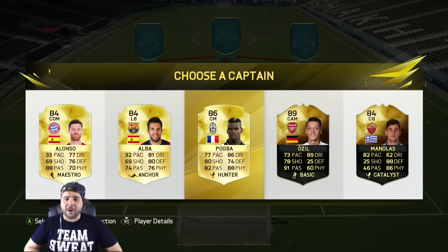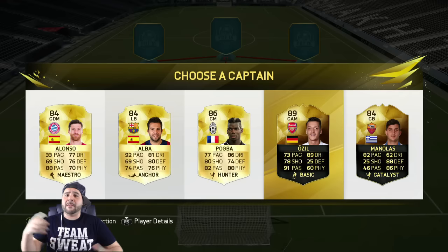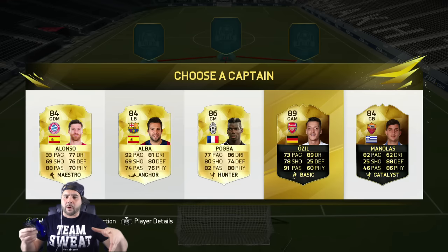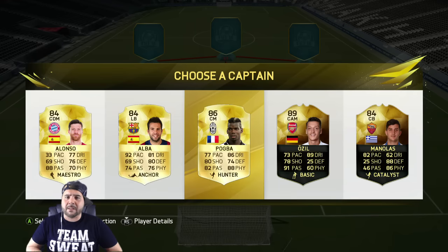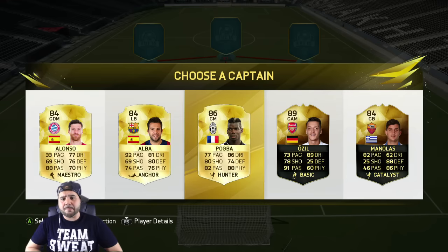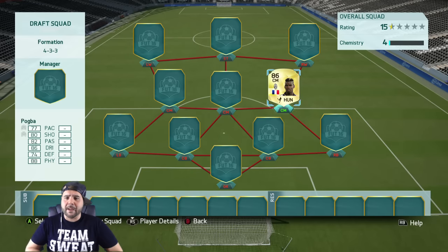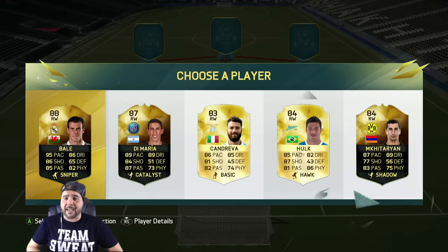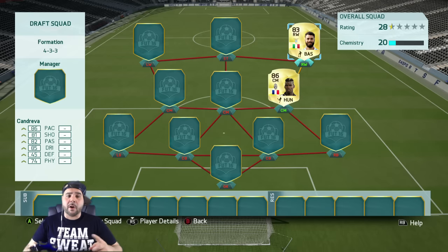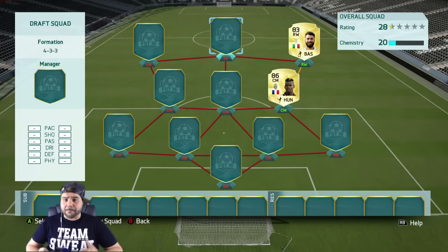I'm thinking about going Pogba here. By the way guys, in the last episode we did the fastest draft — let me know what weird drafts you'd like to see, like tallest draft or smallest, quickest, whatever. Let me know in the comments and maybe we'll do that next draft. I'm gonna take Pogba and try to build a full City team if possible. I think I'll give up on Bale to go City — we go ahead and go with Candreva on the wing instead.